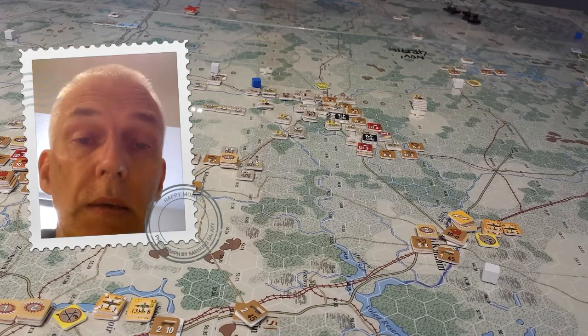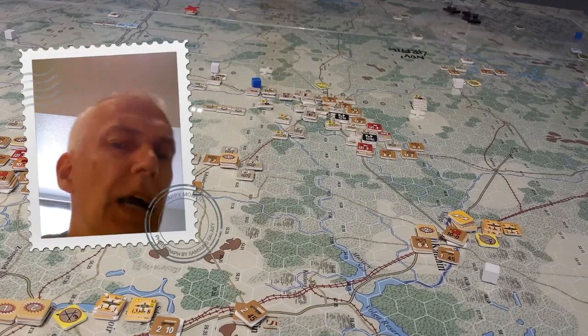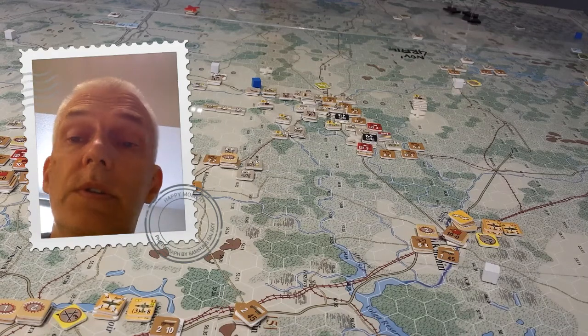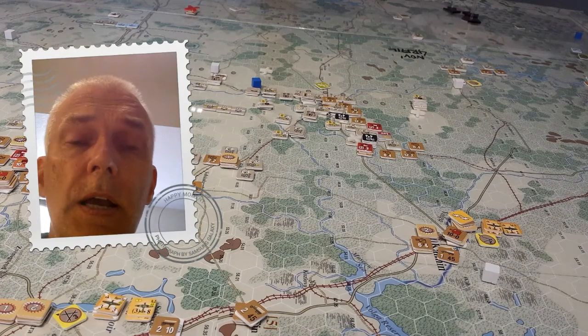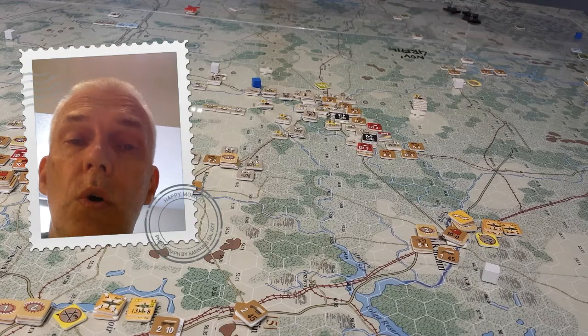The next thing I'd probably do is look at where I've placed all these little tile marker things - I put them down in places to remind me to build a hedgehog here, or that these are additional attached units using a formation marker. They help me keep track of what's going on, because I am playing both sides and there are a lot of counters. I don't always have everything set up exactly by the rules.